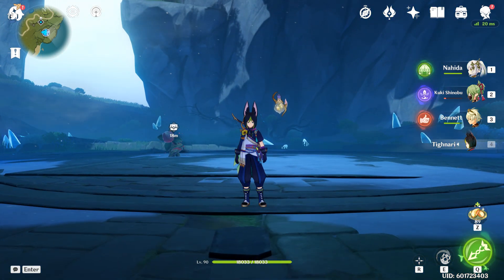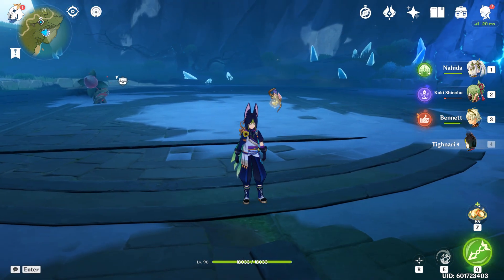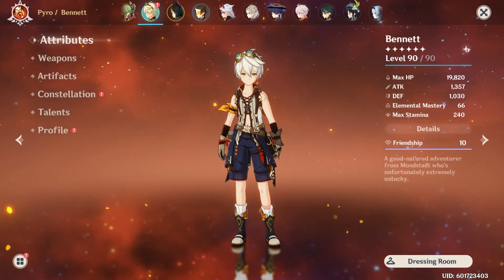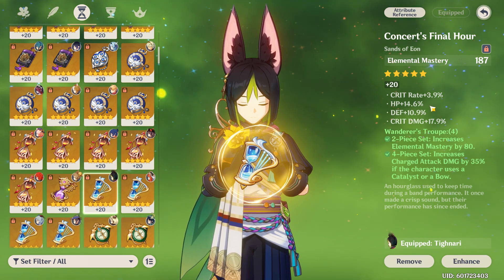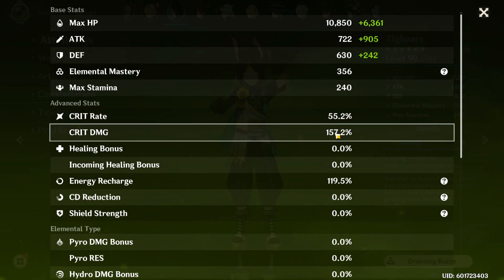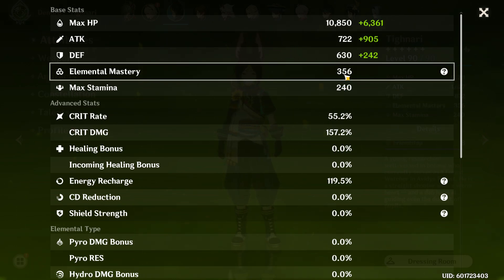My build isn't even fully optimized yet. My burst and skill damage still need work, and I want to get my bow at least to level 9, as well as my normal and charge attacks. But let me show y'all how much damage the Elemental Mastery timepiece does. I changed to an EM timepiece now. The stat difference isn't huge — only lost 2% crit rate and gained 2% crit damage — but my Elemental Mastery is now 356.